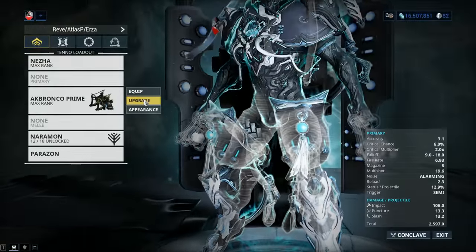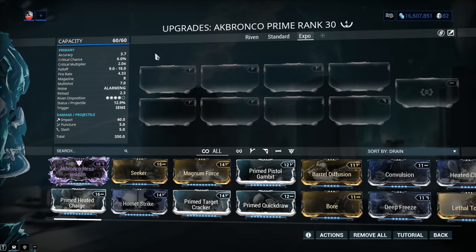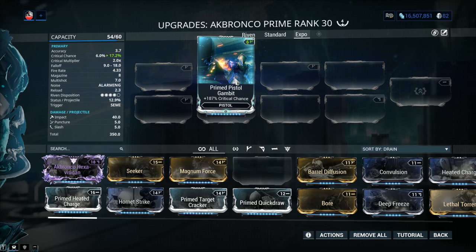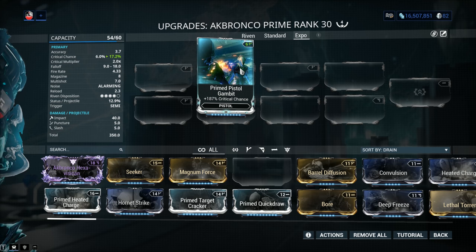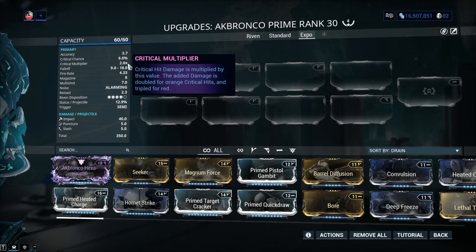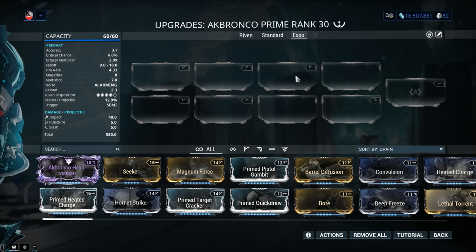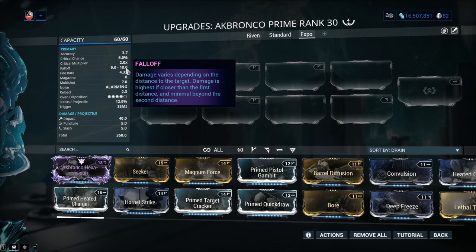It also kicks like a bloody mule, so again — point-blank range. Crit chance? 6%. It gets better and better. Prime Pistol Gambit gets you to 17.2%, but if you want to crit with this one you need an outside buff like Harrow, Arcane Avenger, or the Smeet buff. The critical multiplier is not bad at 2.0x, so you can get to 4.2x with Prime Target Cracker, but you simply can't get the crit chance up through weapon mods alone. Fall-off starts at 9 meters, though it hardly matters given that you can't use it outside point-blank range anyway.